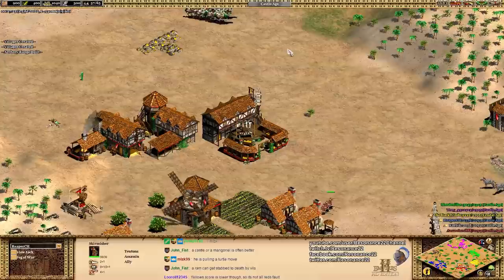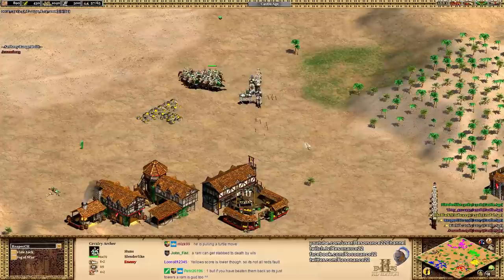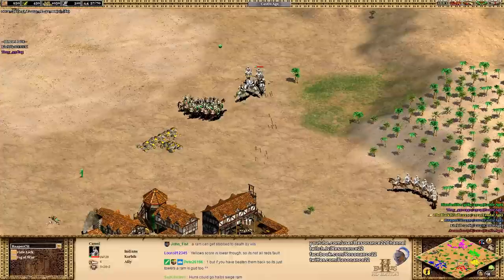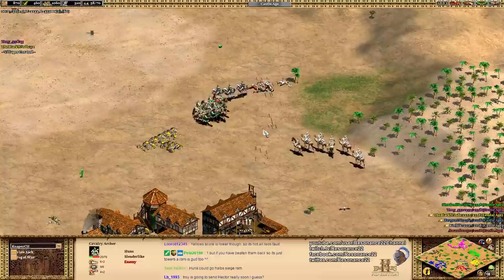Early on, the Huns, since they save all this wood from not having to build houses, can certainly go for an excellent rush. They can go for Crossbowmen in the Castle Age with no problems because their lack of Arbalest doesn't come into play until the Imperial Age. But in the later stages, this civ can become quite predictable and really does not deal with the Indians well at all. Imperial Camels are very difficult for the Huns to deal with.